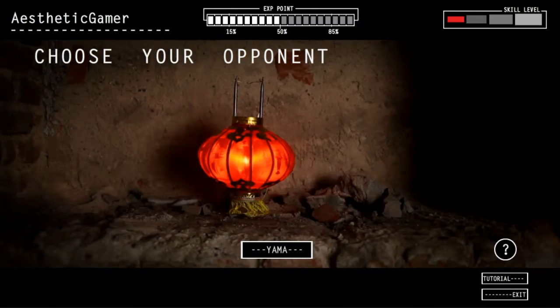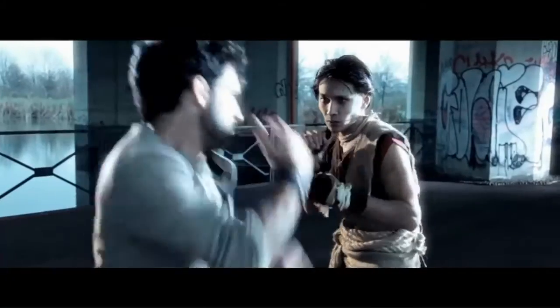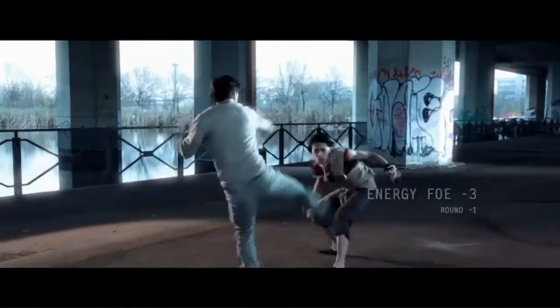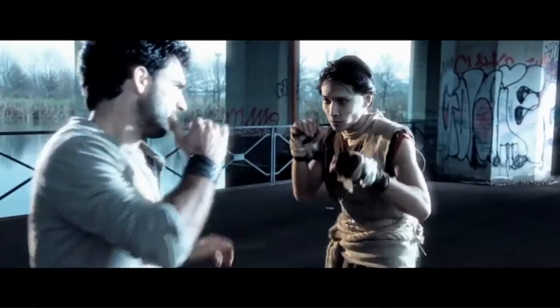Stay dead. If I play again, you better not give me a tutorial. Choose your opponent — Yama's the only opponent I have, so I guess I'm choosing him. Yama, I will defeat you in combat. I missed that one. Just barely got him on that one. Energy foe down. This is just a whole lot of kicking. I think I'm going to be able to beat him this time because I'm kind of figuring out Yama's fight style.